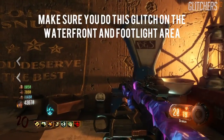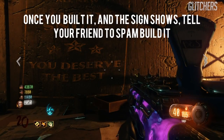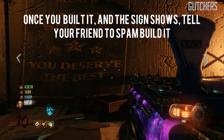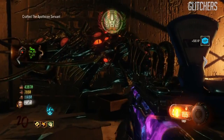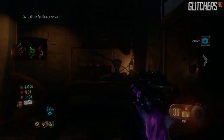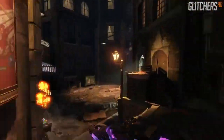Now there's a couple steps you guys are gonna need to know. First off, we are gonna need at least one other person to perform this glitch, because we're gonna be duplicating it and you have to pick it up. One person has to be at the waterfront area and one person has to be at the footlight district — there's two different benches. You guys cannot do this at the Canal Street benches.